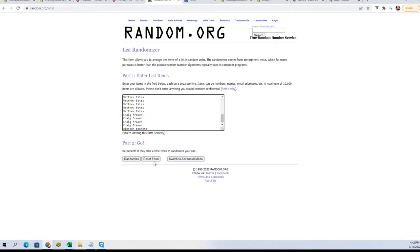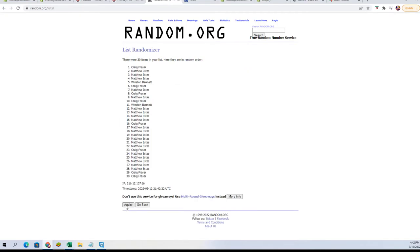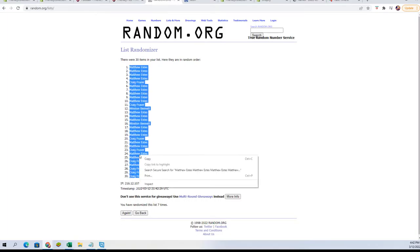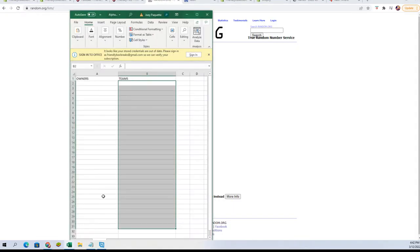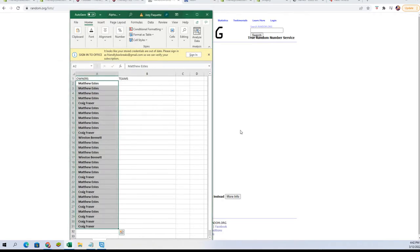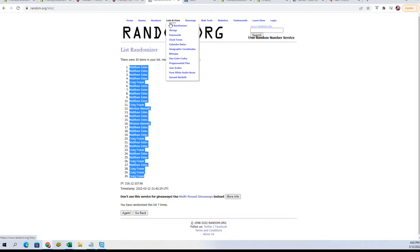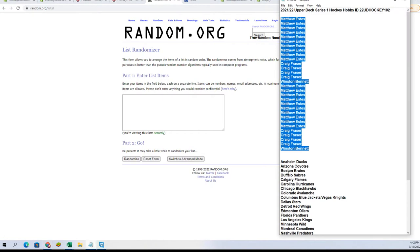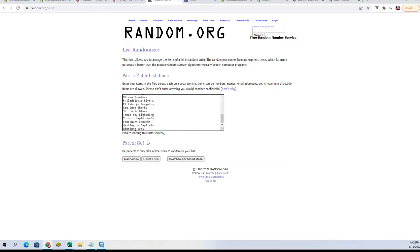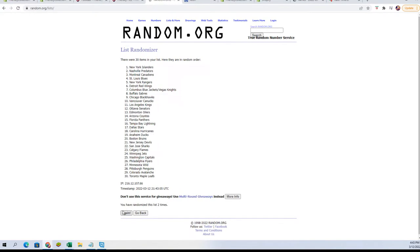Pasting names in — one, two, three, four, five, six — and seven. Let's get all of the letters, the full name. I do that way too many times, drives me insane. There are our names. Let's go get a fresh randomizer and get our team names, going seven times with them — one, two, three, four, five, six, and lucky number seven.